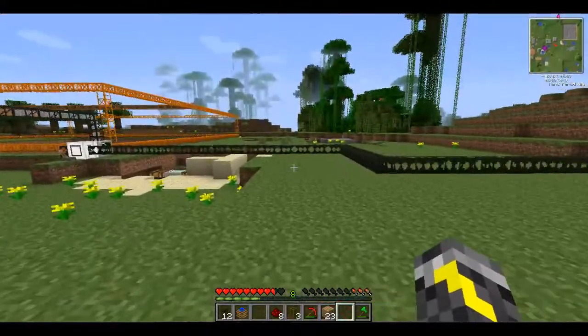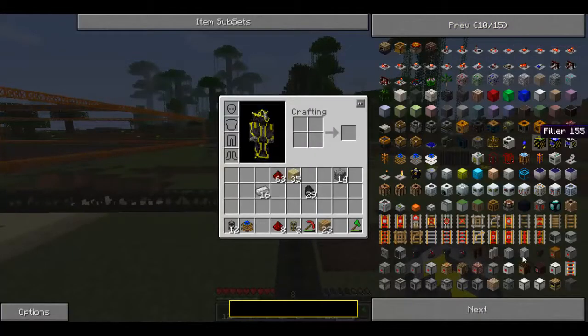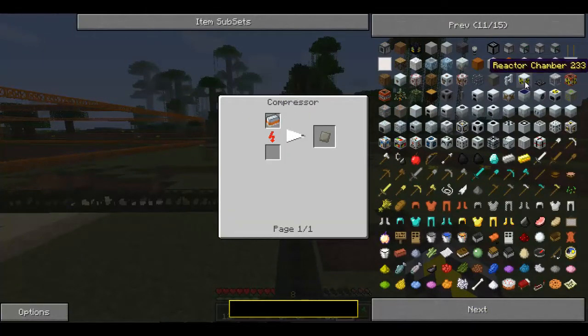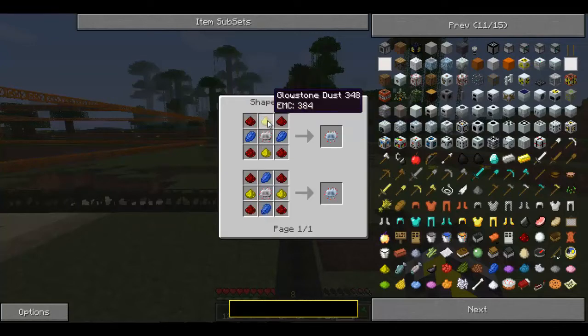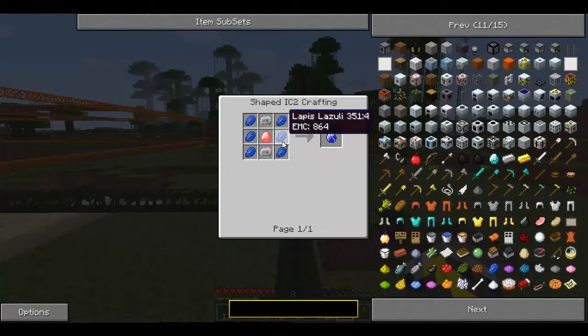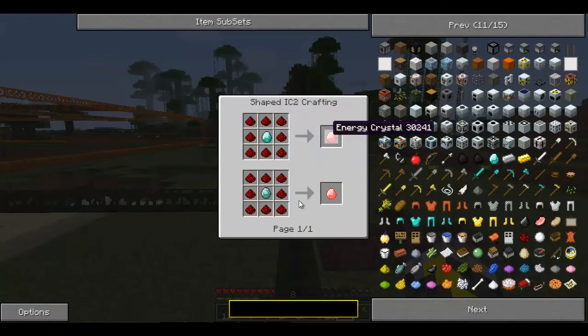I really plan on at least getting a reactor chamber done today — it doesn't take that much, really. After that we're going to have to make a couple of nuclear reactor chambers and all the other stuff you have to make, like the MFSU. But I hope you guys liked it — leave a rate, comment, subscribe. We'll see you guys later.